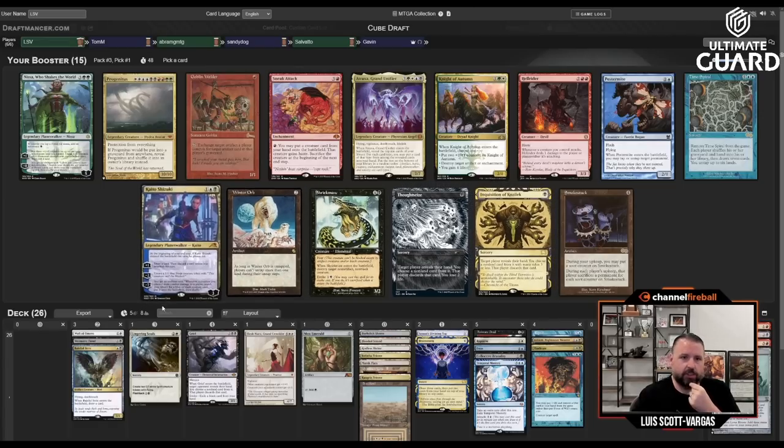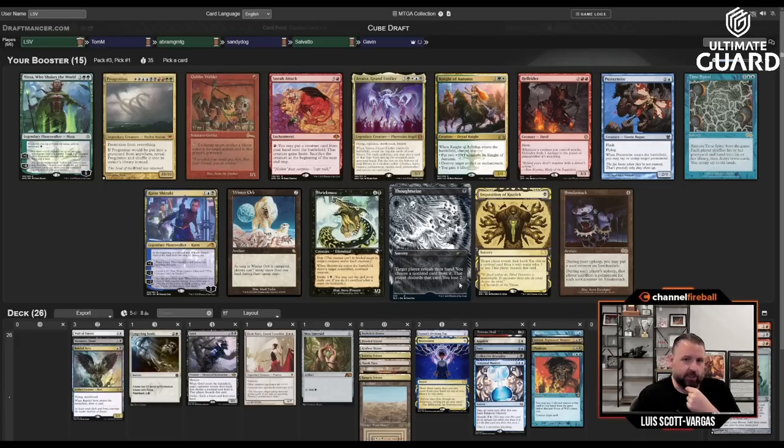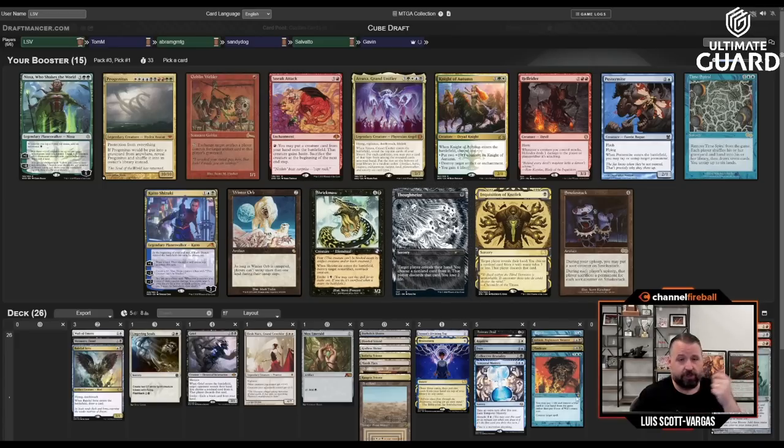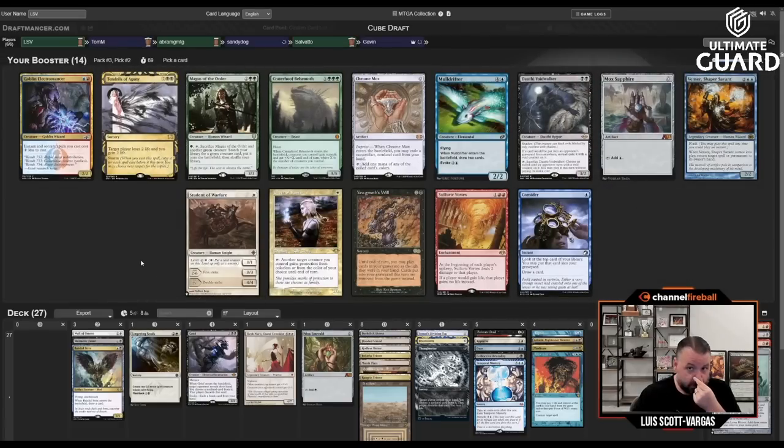Thoughtseize is one mana — so efficient. What's going to get taken? Sneak, Kaito, Atroxa, Pestermite, Inquisition, Nissa. I don't think I'm going to get anything back; this pack isn't that deep. But I also can't pass Thoughtseize. Mox Sapphire — Gavin opened something good. I'll take the Mox Sapphire. Giver is going to be gone, Chromox is going to be gone, Crater Hoof's going to be gone.